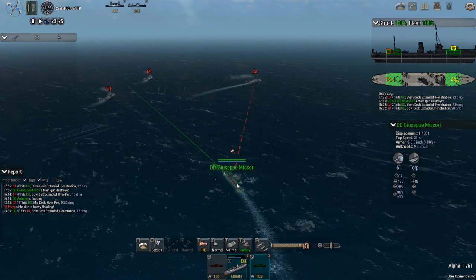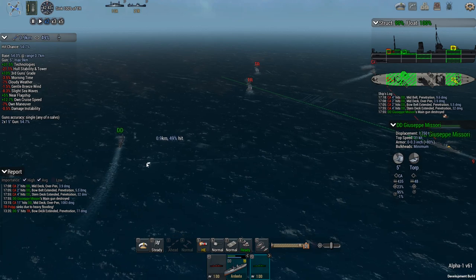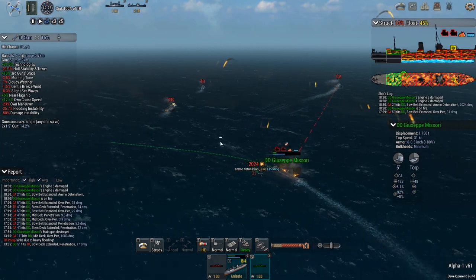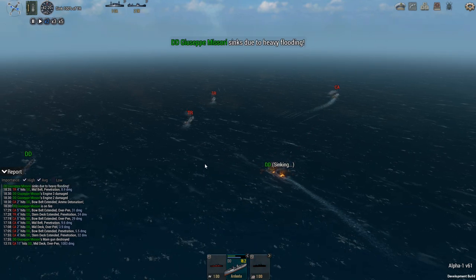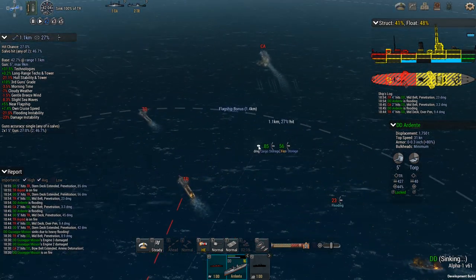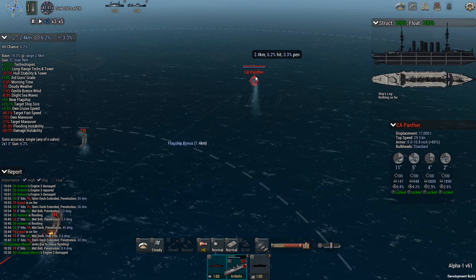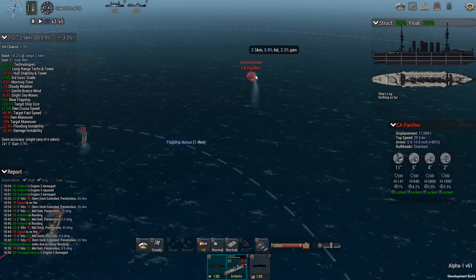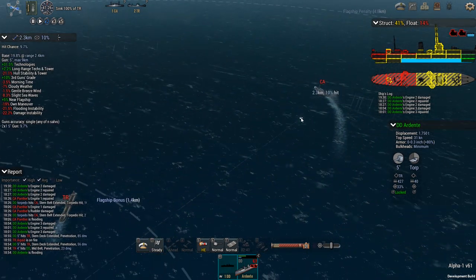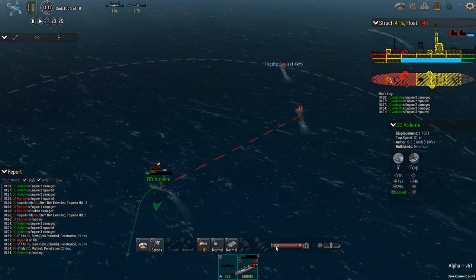Destroyed main gun — it's the rear gun. That cruiser's going to be a problem for the size of it and the guns it's got. That thing is ridiculously fast — what speed is it actually doing? Top speed it's nearly 30 knots!